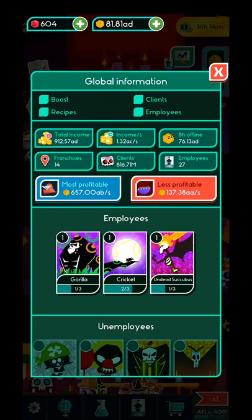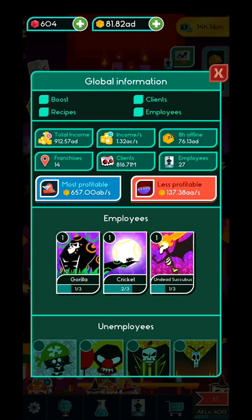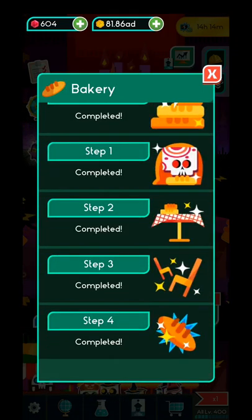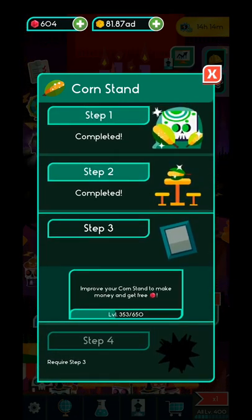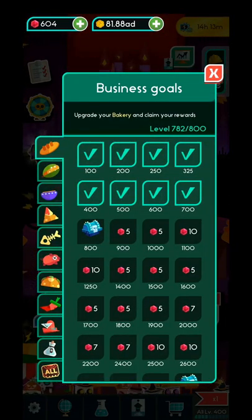I have 27 employees. The most profitable stand is the one with the content, and the worst one is the soup stand. Over here you can check what you need to improve to make your income much bigger. The yellow helmet is the expansion — different kinds of quests you need to complete. For example, I need to level my corn stand up to level 650, and afterwards I will get a different amount of gems.